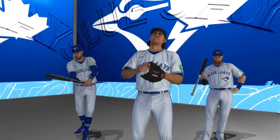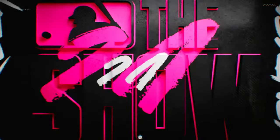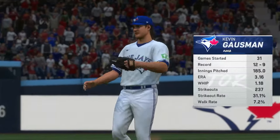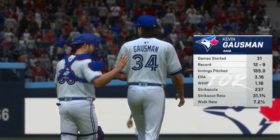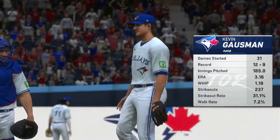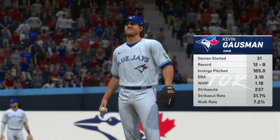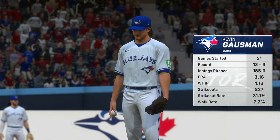First pitch coming your way next. Just about set to go now. And on the hill in this one, Kevin Gossman. What's the scouting report on him? Four pitch guy — he's got some options to work with in terms of keeping hitters off balance. So we'll see how he decides to utilize those weapons through this start.